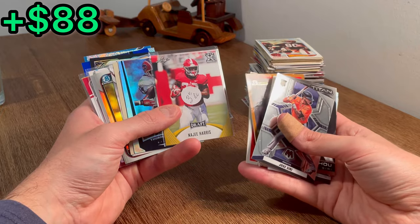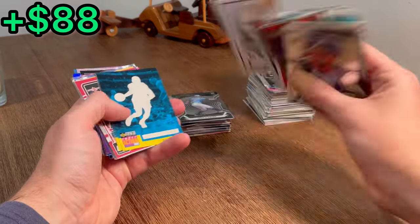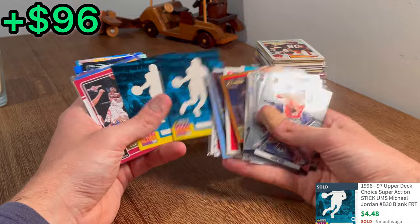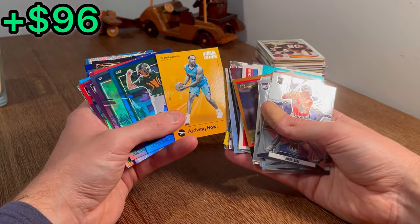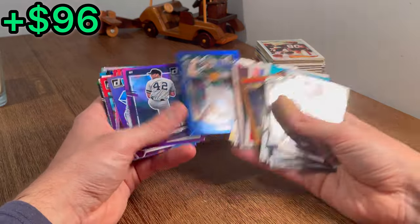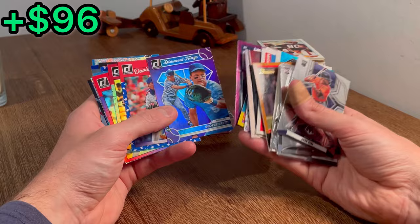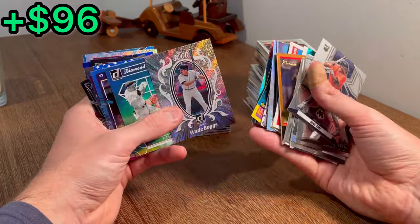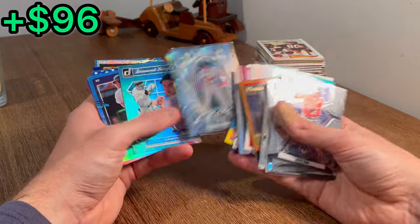Najee Harris Gold Leaf — let's go ahead and add this to the next overall giveaway. Bulls Guards stickums — I'm assuming that is the Michael Jordan. Let's go ahead and do that as the next Easter egg. Mariano Rivera purple, George Brett Diamond Kings purple. Like what I'm seeing. Mark McGwire. Mr. 3000 — Wade Boggs. Let's add that to the next overall giveaway.